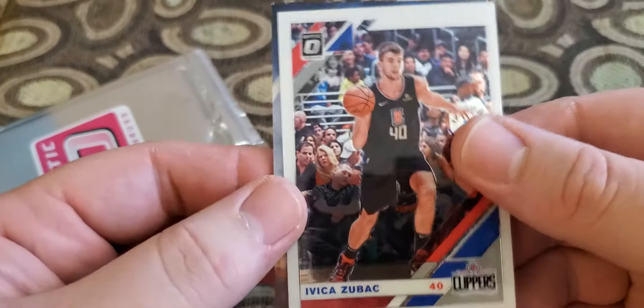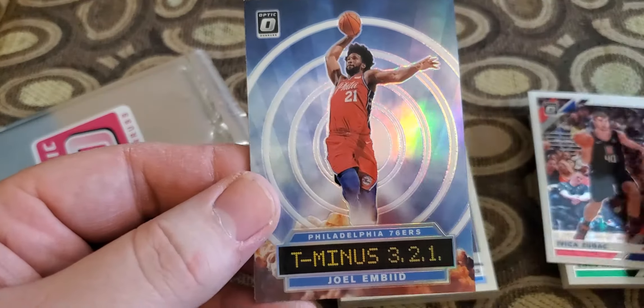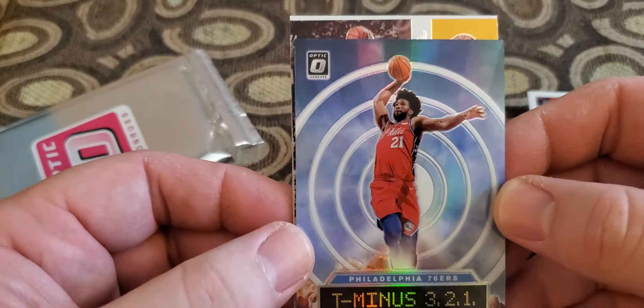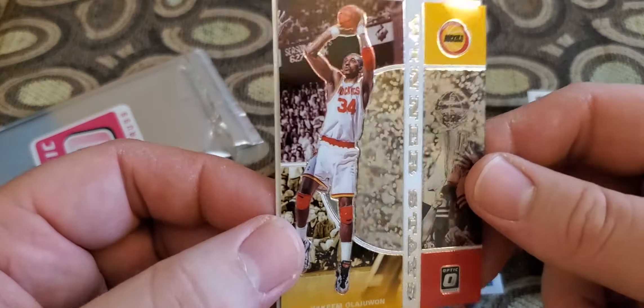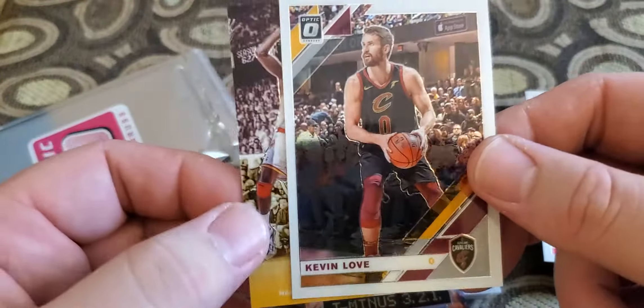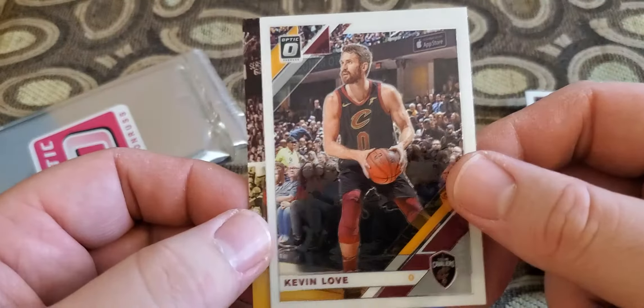Zubac, a T-321 of Joel Embiid prism, Winning Stats of Hakeem and Kevin Love.